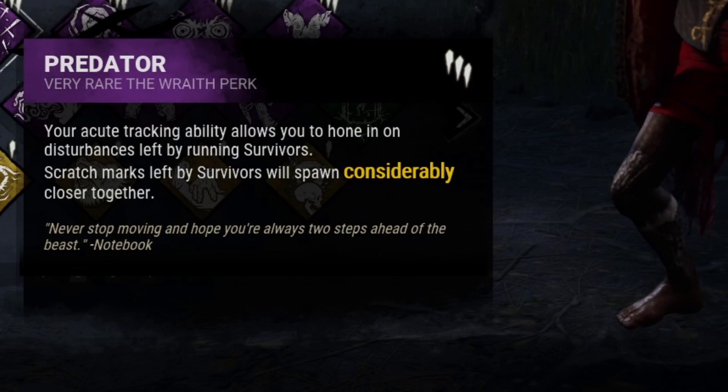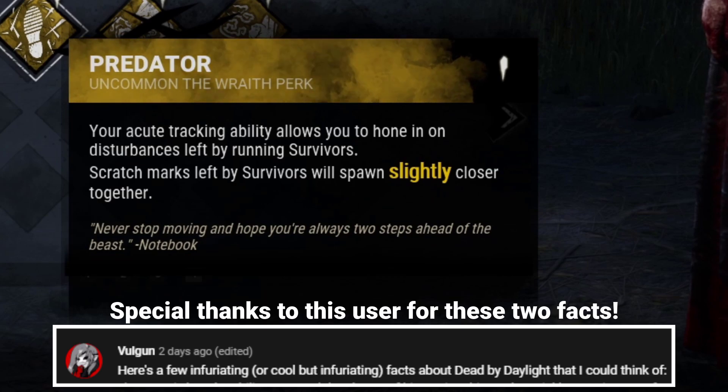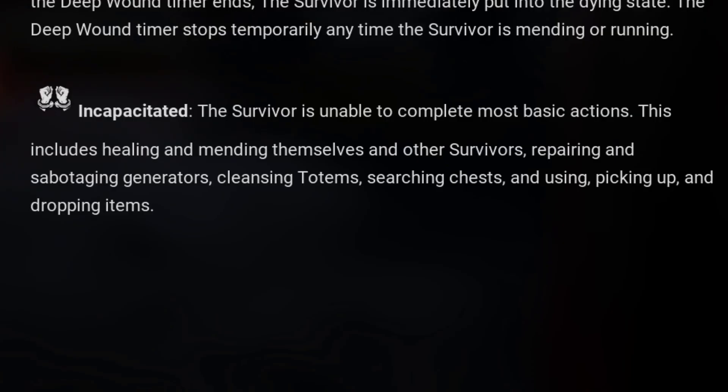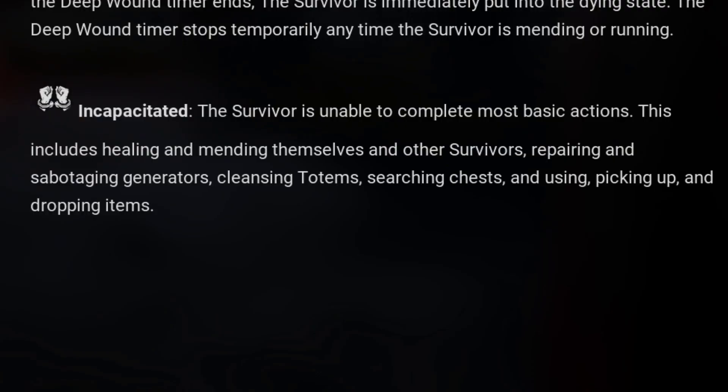Predator is currently the only perk in the game that still has 'slightly,' 'moderately,' and 'considerably' in the description. According to the game manual, Incapacitated prevents survivors from interacting with others and also prevents repairing and sabotaging generators. You cannot sabotage any generator — unless they mean Blast Mine and Repairs Alliance — but it's so weird to include that here because they don't mention hooks.